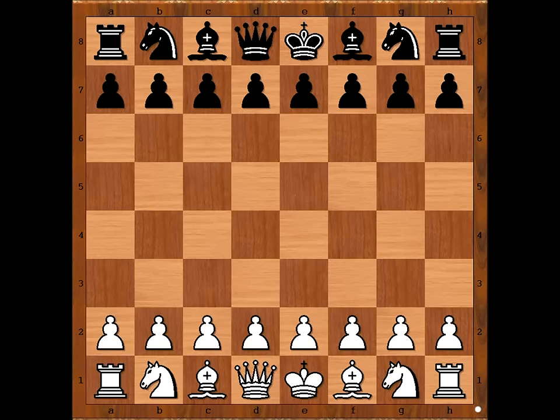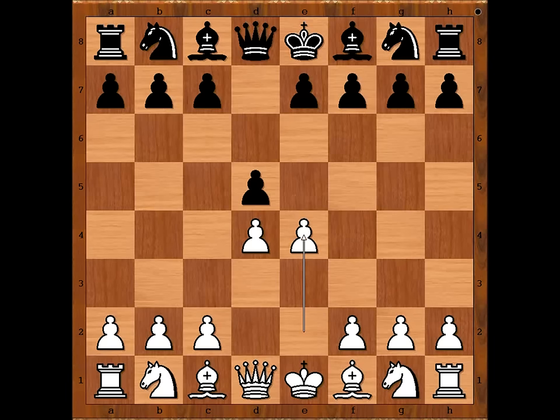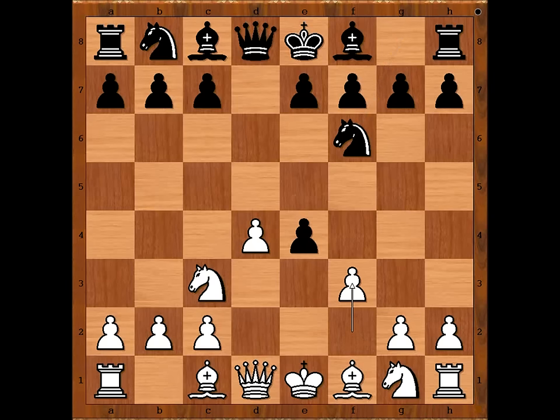Emil Joseph-Dima had white pieces and he started with d4. Zogius played d5, e4 — the gambit — d takes on e4, knight c3 attacking the pawn, knight f6 defending, and now f3. Pawn takes pawn, queen takes pawn on f3, allowing queen takes pawn on d4.